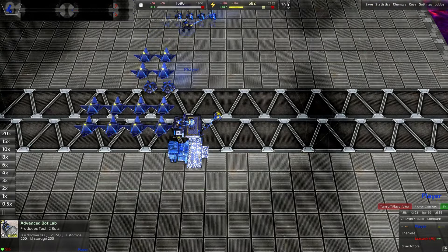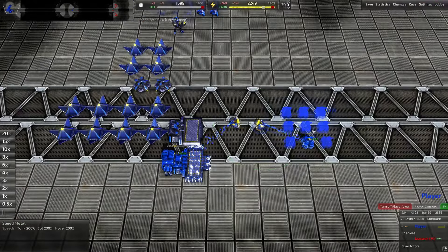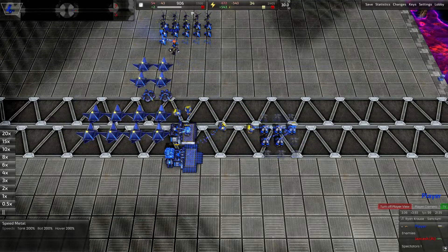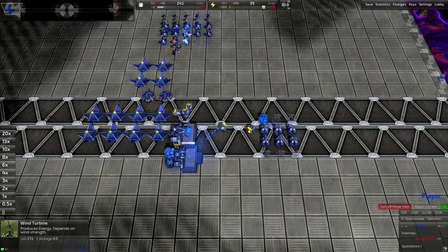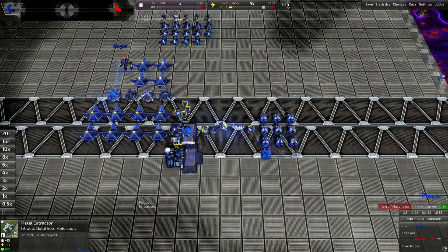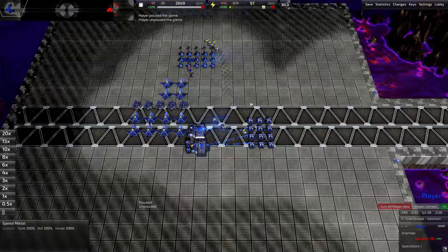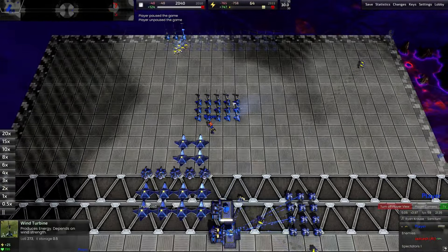I'm going to get a T2 bot lab out straight away. My commander's going to keep building wind turbines and I'm going to get some construction turrets up — I don't want too many but I do need some. You have to be very careful on energy on this map because you've got so much metal it can be really easy to forget about it. So you need to keep building windmills all the time with your commander, otherwise you'll just run low on resources. My commander's going to get some more mechs up, and I'm going to keep getting construction turrets up. I'm going to send a bunch of construction bots over to build some windmills.